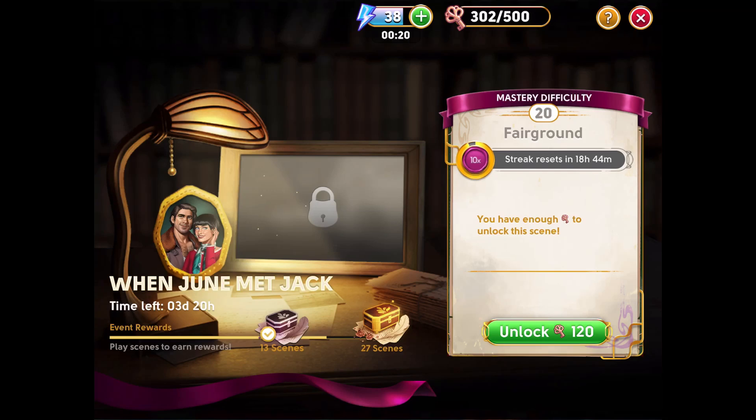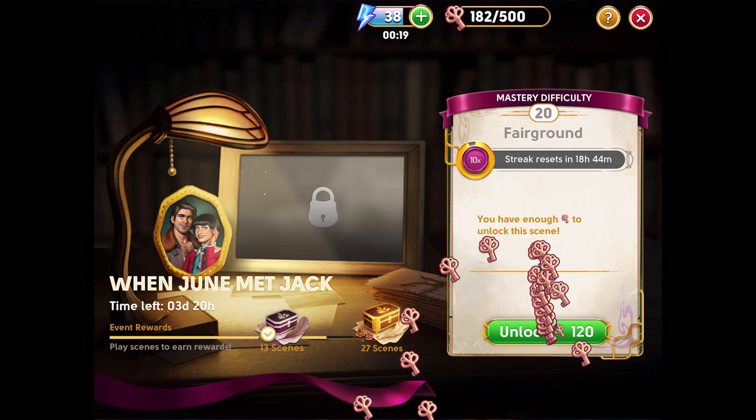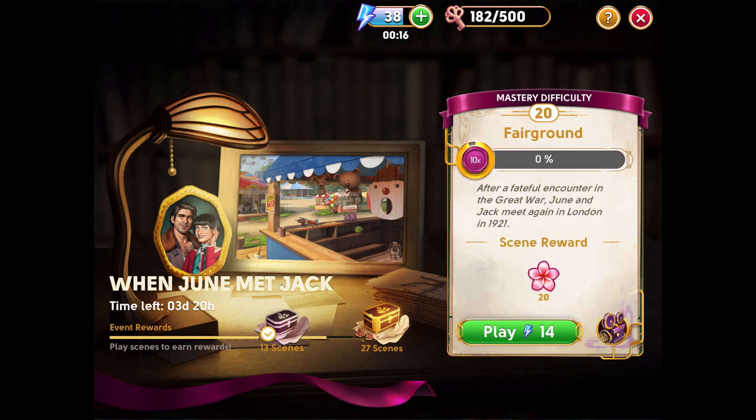Hi everyone, this is Dorian and I'm here with scene 20 of the Current Secrets. Secrets 20: When June Met Jack. This scene takes 120 secret keys to unlock, so make sure you have enough of those secret keys by playing the hidden object scenes in the normal gameplay.